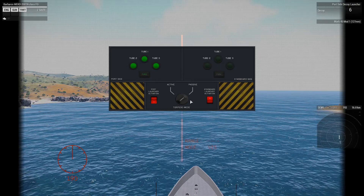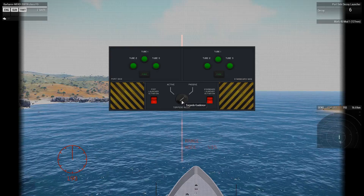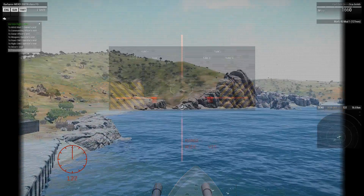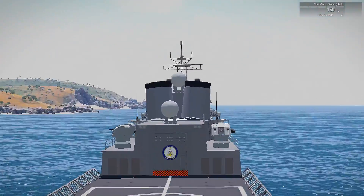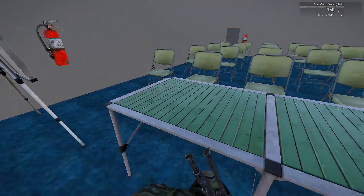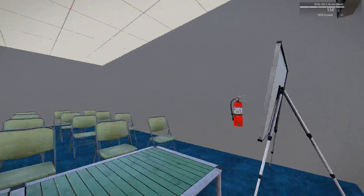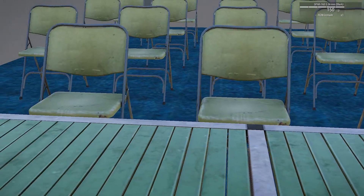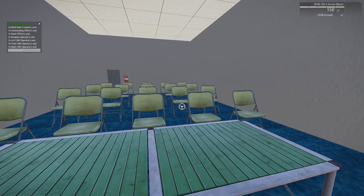Ooh, look at this — we can fire torpedoes from here, and switch torpedoes from active to passive. And where's the passenger seat? Oh no, there's like a full briefing room and everything. I imagine you'd be able to get passengers in all of these seats so you can brief your team while you're driving to the destination.